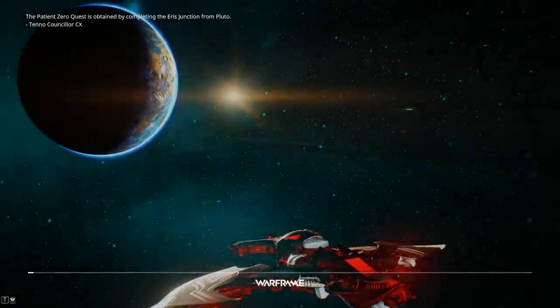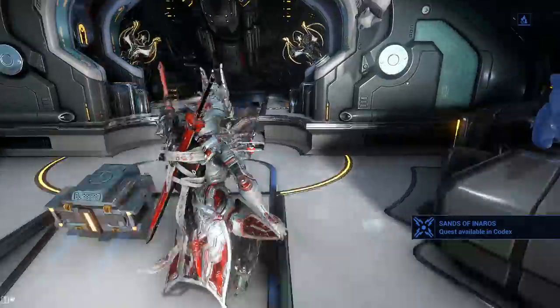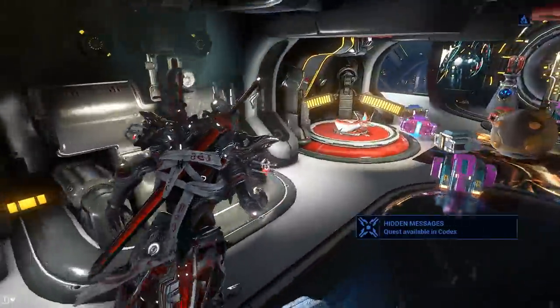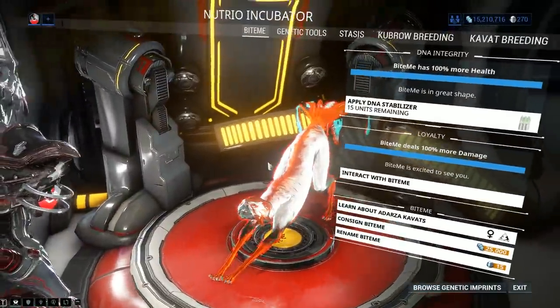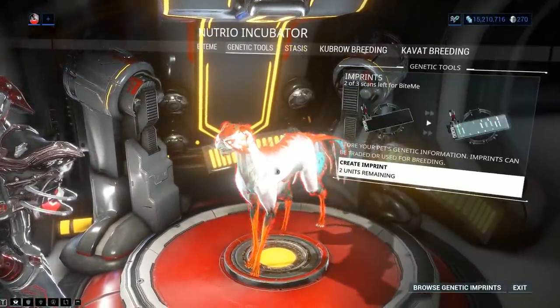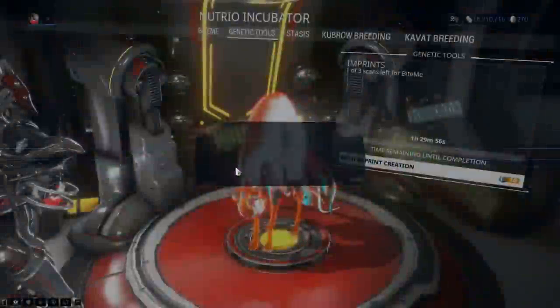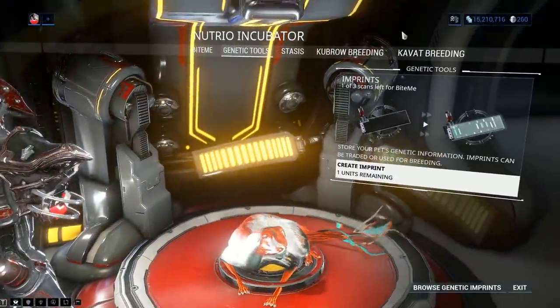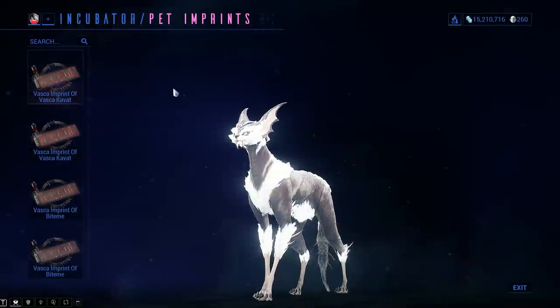I'm going to abort directly to orbiter to see if the infection carries over. She's still glowing red — so you don't need to go through Cetus if you're in a bit of a rush. Back to genetic tools, we make another imprint; this will consume the Vasca virus. We rush the imprint, and now we've got our second imprint done.